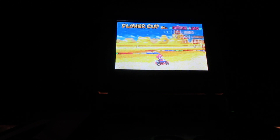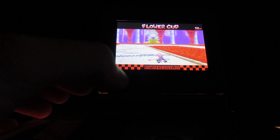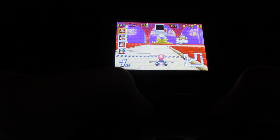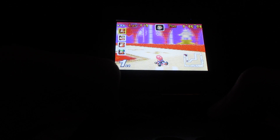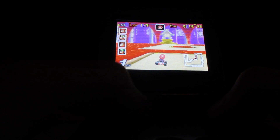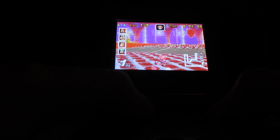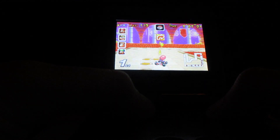Now it shows the total for the timer. Next up is Bowser Castle 2. You want to really hold down and press the A button to do that boost, to go really fast and be ahead of the racers. That was close — I almost fell in the lava there.